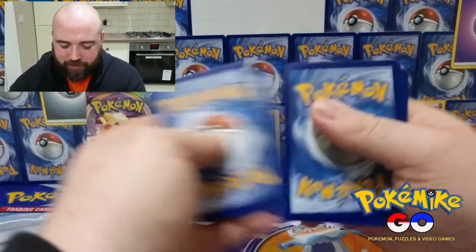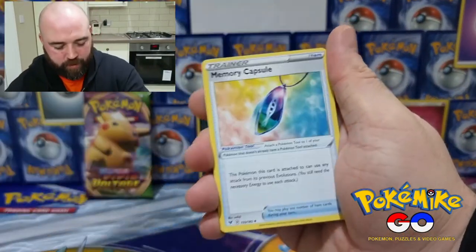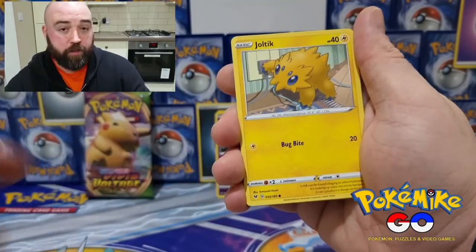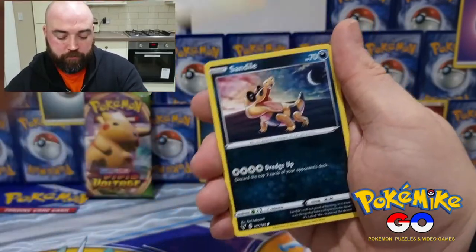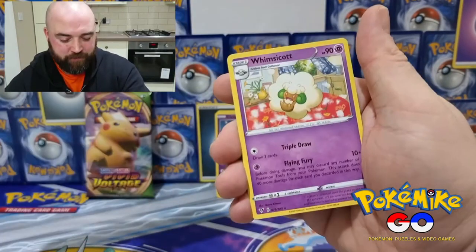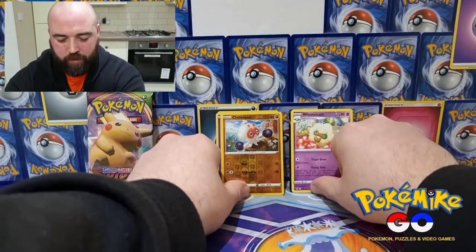Here we are, let's do the pour trick. Boom! Energy, Memory Capsule, Gogoat, Terrakion, Joltik, Weedle, Talonflame, Sandile, Oshawott, Clobbopus for the reverse holo. Whimsicott. Okay okay okay.